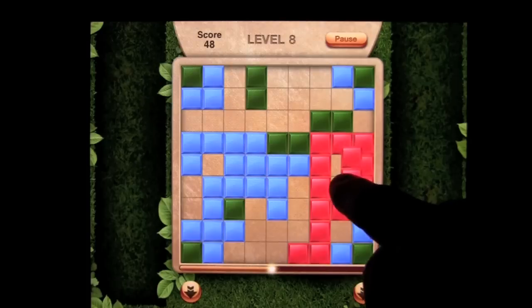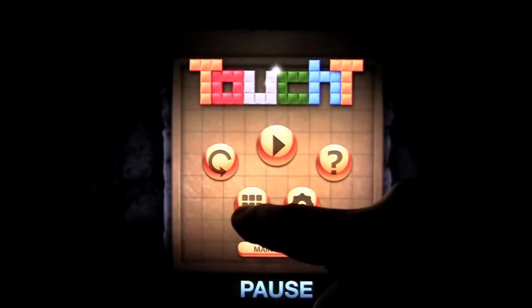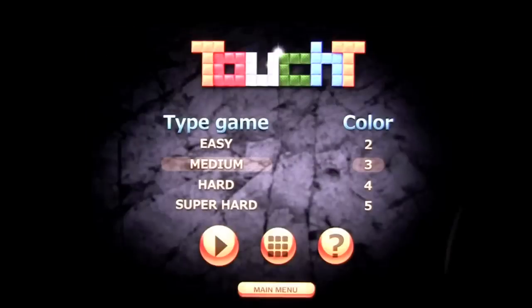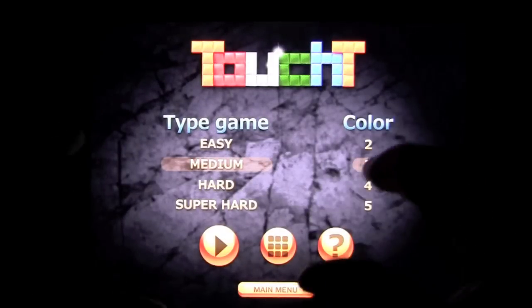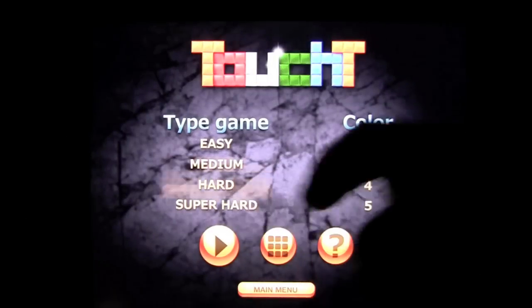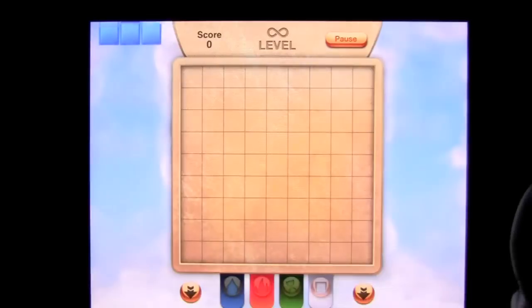There is the infinity mode which I'm going to jump into now. Let's tap on pause and go back to the levels. Once you get into the levels, you're going to see the infinity sign down there — tap on that. When you get in here you can play as long as you want. There are lots of variations: easy with 5 colors, 2 colors, and more.